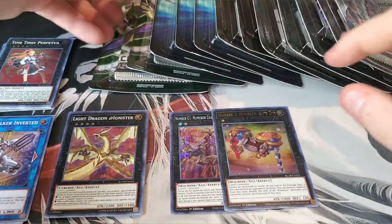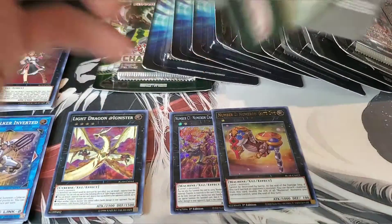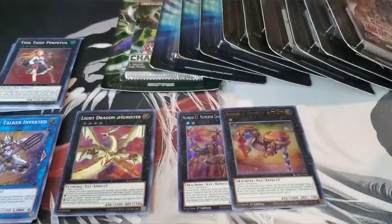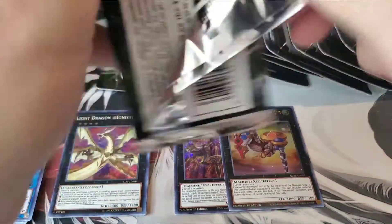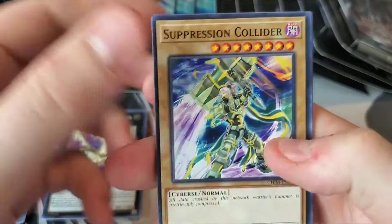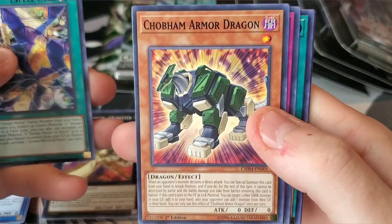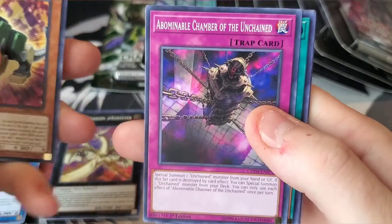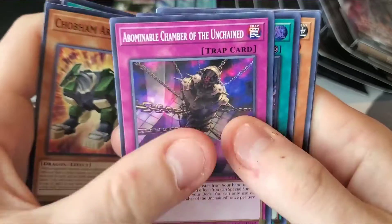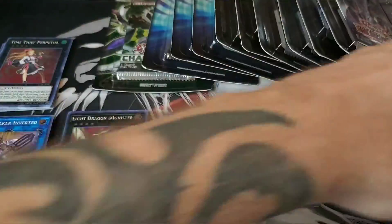Since I'm looking for the whole archetype, I'll definitely be playing Numerons. Let's go to Chaos Impact — I wish they'd make blisters a little bit easier to open. All right, here we go. Suppression Collider, Dream Mirror of Chaos, Armored Dragon, Abominable Chained, Chamber of the Unchained, and Dream Mirror Phantasm. That card is so annoying — I've pulled it so many times.